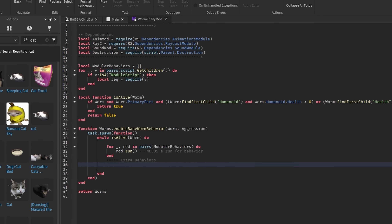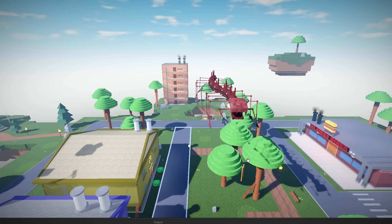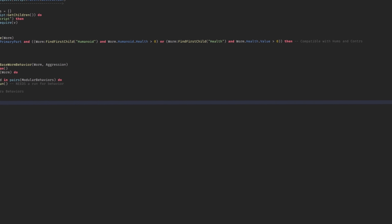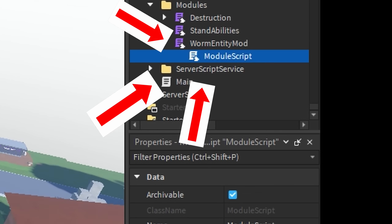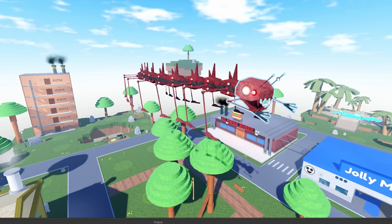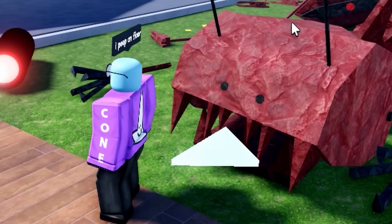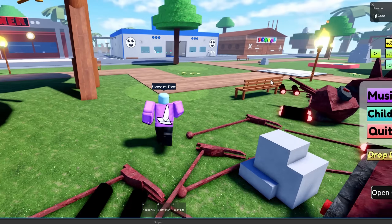I have this pretty cool module setup where there's going to be a basic worm behavior where it's just going to crawl around and dig underground. However, I gave it compatibility where if you want to add extra attacks, you would just do so by adding a module script below it, and it'll run that every so often. So I gotta go animate this thing — it ain't doing so hot right now without its scripts. But yeah, it's time to animate and rig the creature. BRB.